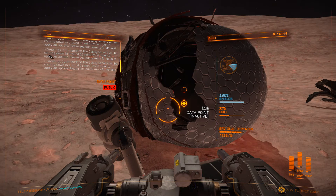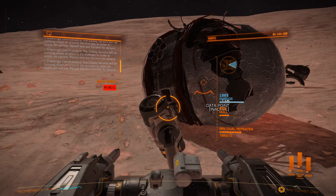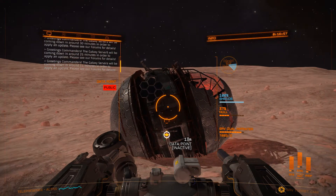As I was driving around the planet today to find arsenic to upgrade the FSD on my cutter, I found something that from a distance looked like a very big rock, and then I came closer and saw a sentry skimmer hovering around it.